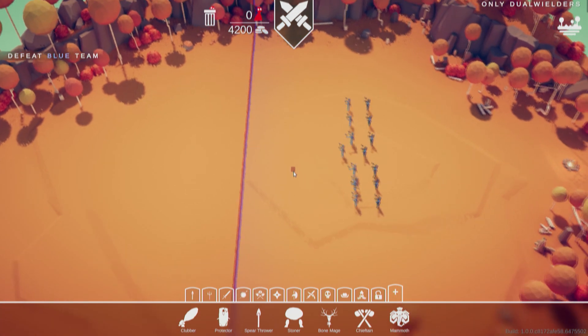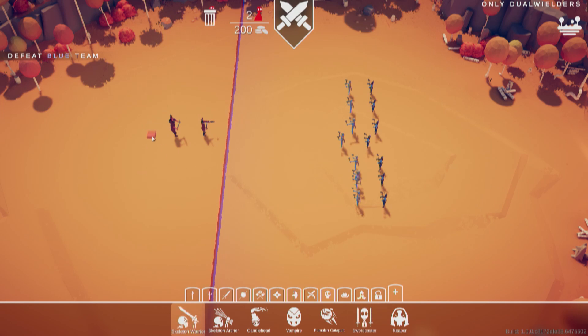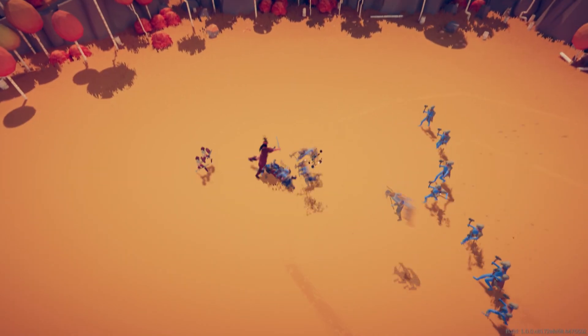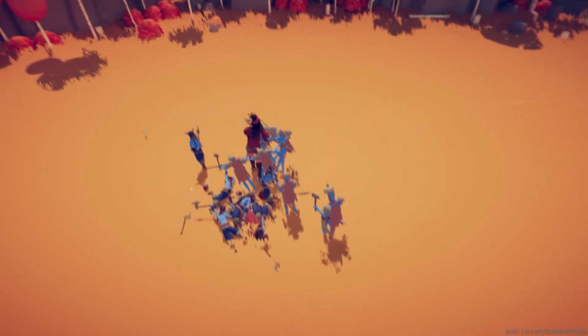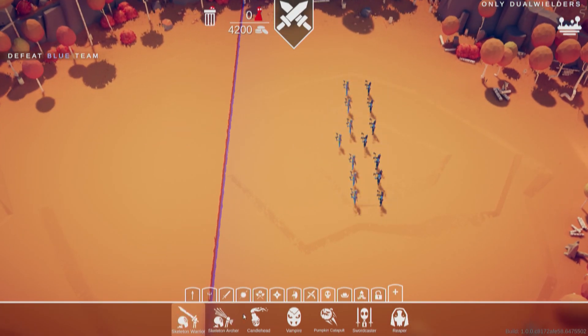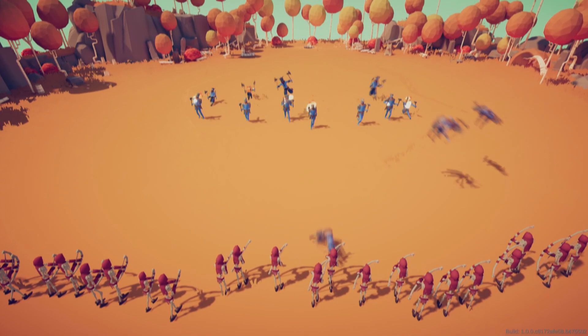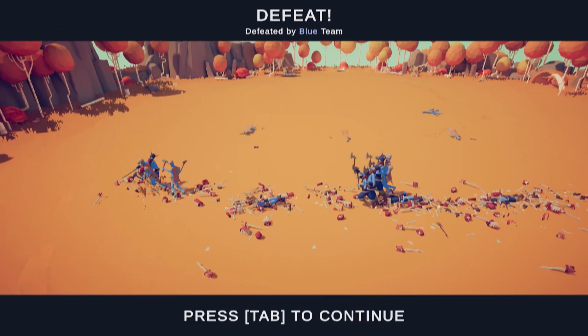Now moving on to a level called Only Dual Wielders. Pretty sure that's not the only dual wielders in the game — I mean, there's more, like the captain and the pirate queen. And we get some skeleton warriors to back them up, because they're also technically dual wielders — they have a shield and a sword. Now the pirate queen got... yeah, that was a meme strat, that wasn't my actual attempt. Rest in pieces — literally. Get it?